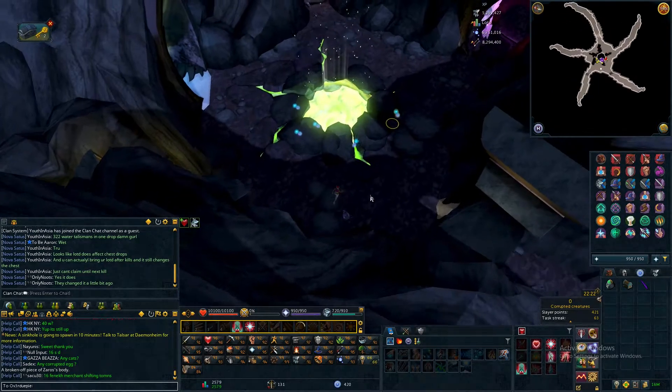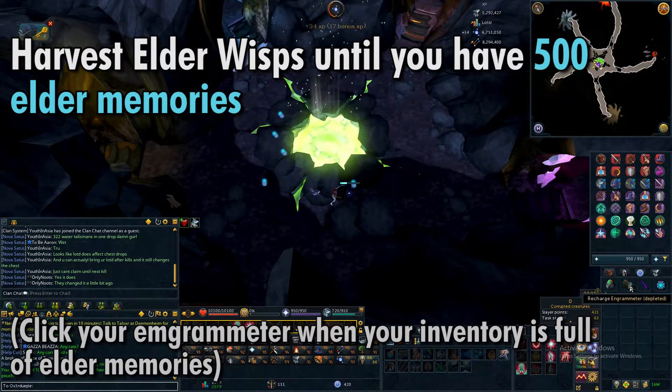Once inside, harvest elder wisps until you have 500 elder memories. It will take around 30 to 40 minutes.